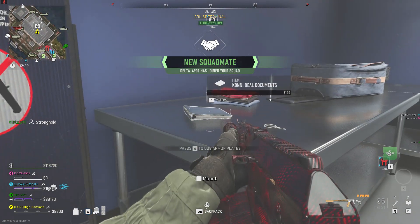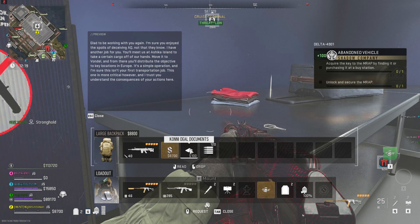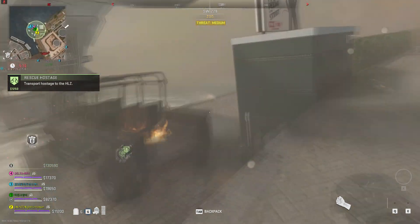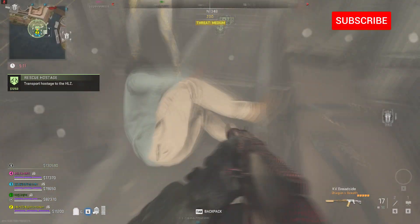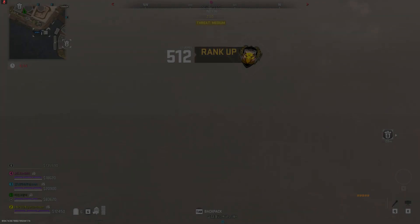Simply unlock the door and on the table you'll find the Cartel deal documents. You want to bring these documents out and exfil safely to successfully complete the entire mission. I'll be providing the latest mission guide for DMZ in the playlist link below. If you find this video useful be sure to hit that subscribe for more future DMZ content. This is Joe and I'll see you next time.